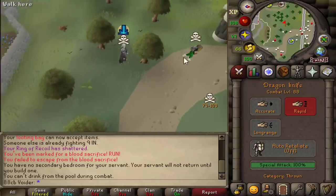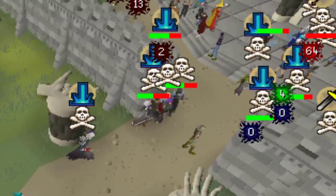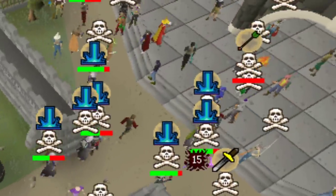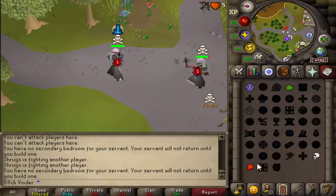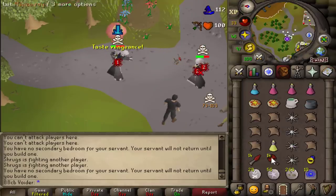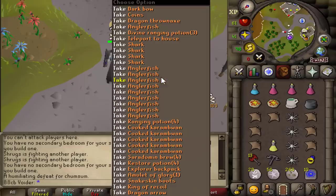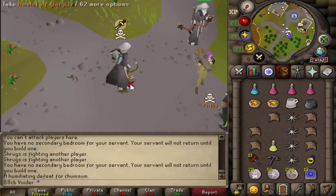He's looting - you ready for this? I feel bad. I'm the worst human being in the world. Good fight. He didn't have his prayer up to begin with, but I still smited him for the D-bad set. We'll take it.